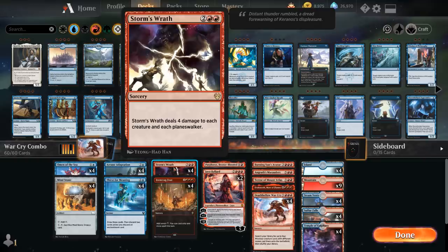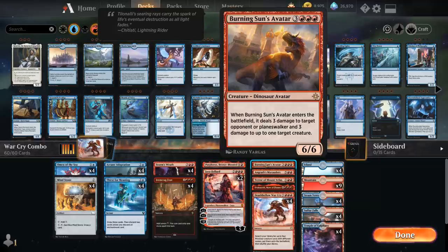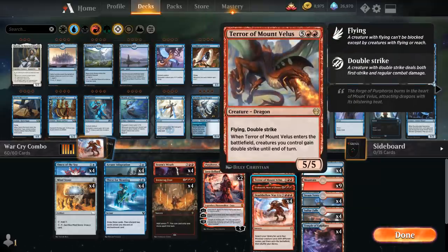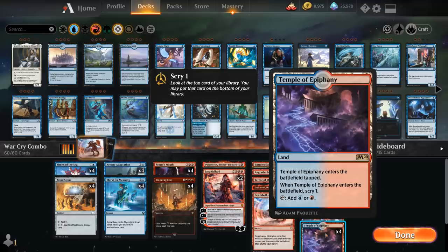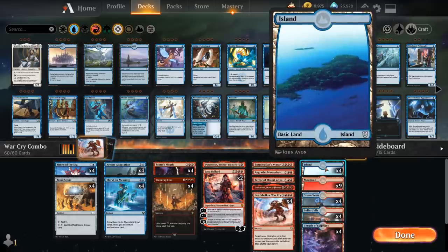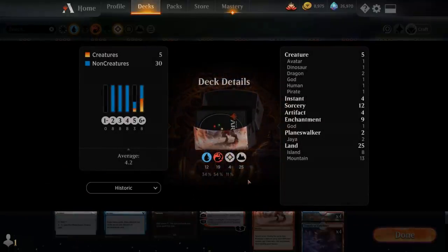We've covered all the other cards: Purphoros, two copies of Jaya, one Burning Sun's Avatar as a backup, Angra's Marauders, Terror of Mount Velas, Dracoseth, and then four copies of Deathbellow Warcry, plus a mana base. We've got four Temples to help us scry — fine to play on turn one — and then four Sulfur Falls, four Steam Vents, nine Mountains and four Islands. That's the deck. Now let's jump into some games and see how it does.